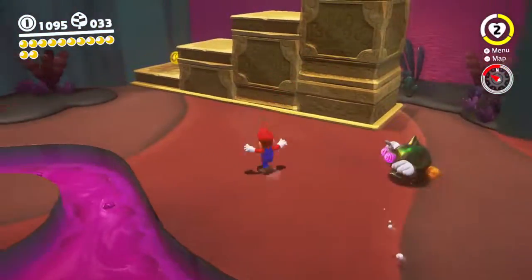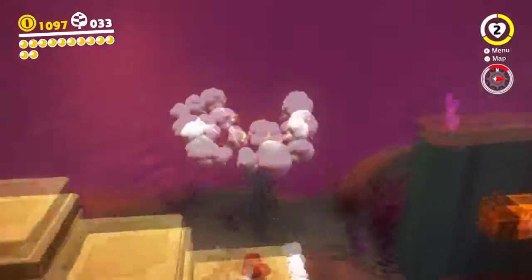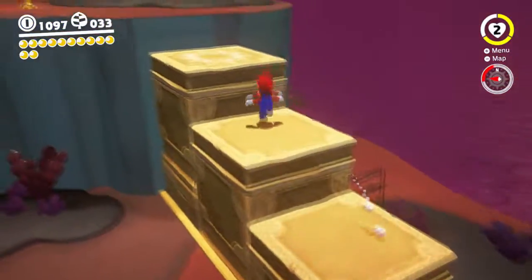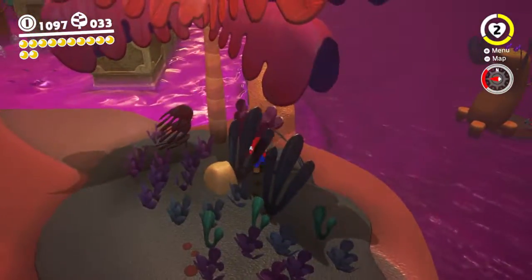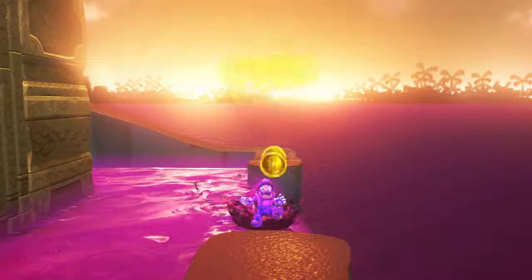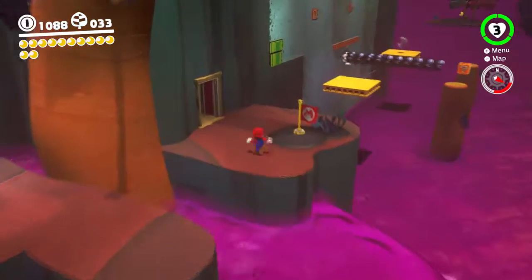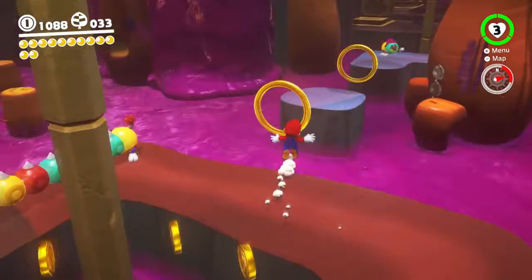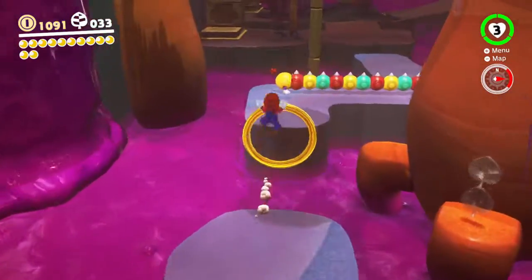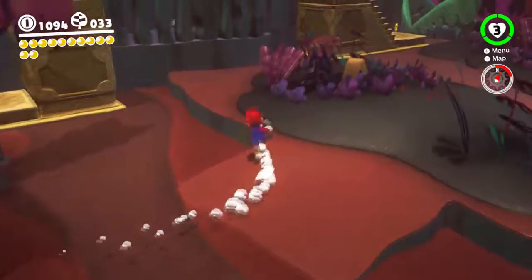Alright, what is up everyone? This is Dynaman here. Welcome back to some more Super Mario Odyssey. Last time we landed here in the Lost Kingdom because we had a fight with Bowser — we beat him, but then after that we kind of got blown back. Our Odyssey got busted up and now we need to fix it. We already have enough power moons to fix it, but I want to explore a little bit more of this place because I haven't even reached the top yet.